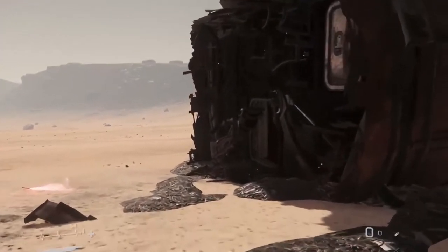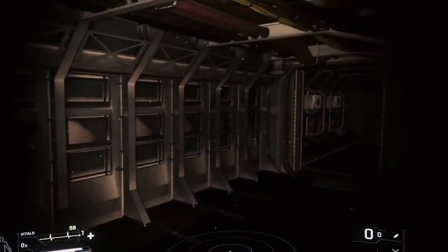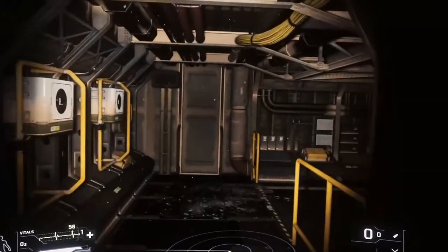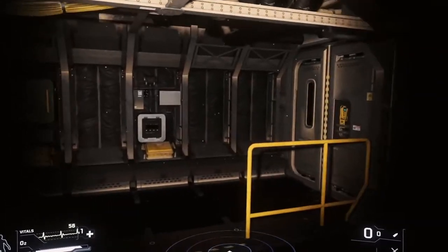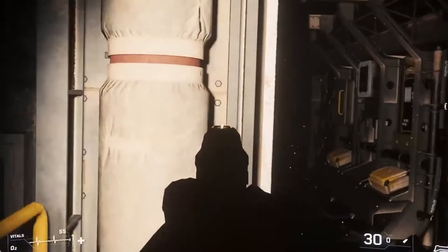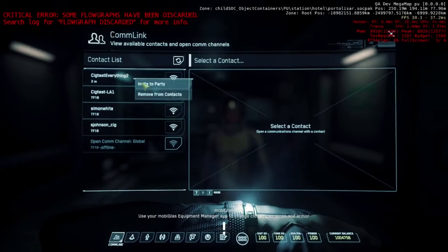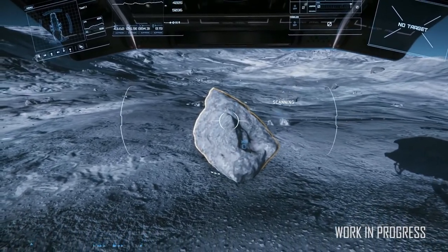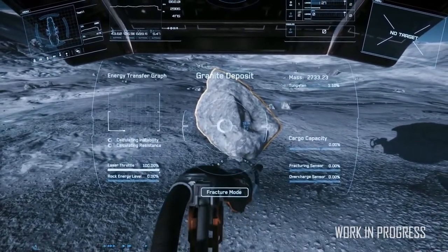With the new party system, when you join a party you'll be able to open any door on a ship that belongs to a party member, allowing you to move freely through their ship. When you join a party, you'll get a marker above the head of all members of the party to allow you to track them at all times. In future, all members will have access to scanning information, radar info, etc. It will be possible to create parties from outside the game via Spectrum, and Spectrum will keep a track of chat history from in-game for you to reference later.